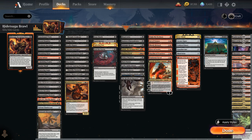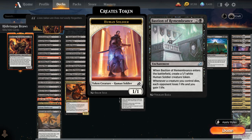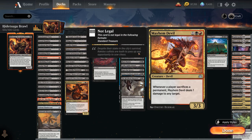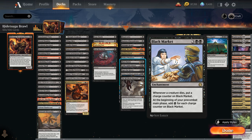The next category is Payoffs for sacrificing creatures. Blood Artist drains the opponent for one whenever any creature dies, including the opponent's. Bastion drains the opponent when our creatures die, is an enchantment more difficult to interact with, and comes with a 1/1 token. Midnight Reaper draws cards when non-token creatures die at the cost of one life. Judith pumps our creatures and deals 1 damage to any target when a non-token creature we control dies. Mayhem Devil deals 1 damage to any target when a player sacrifices a permanent, which includes treasure tokens. Pitiless Plunderer — a 1/4 — creates a treasure token whenever another creature we control dies, synergizing with Mayhem Devil and enabling ramp. Black Market is a 5-mana enchantment that puts a charge counter on it whenever a creature dies, then adds black mana for each counter at the beginning of our pre-combat main phase.